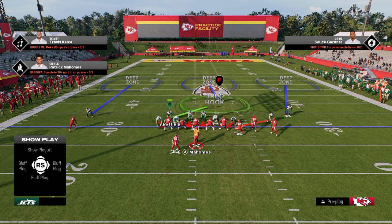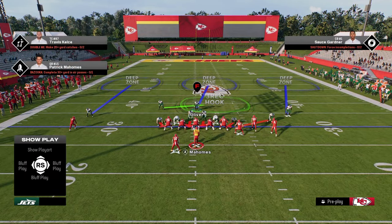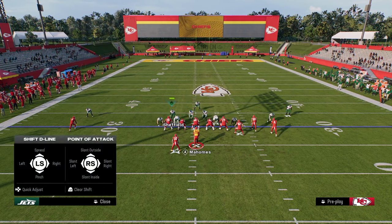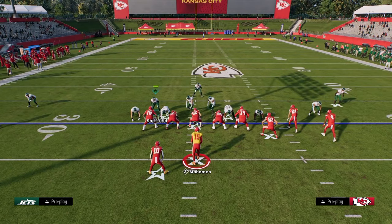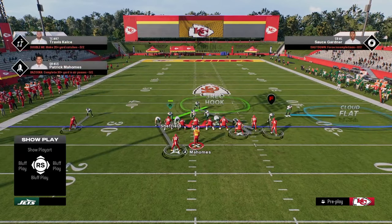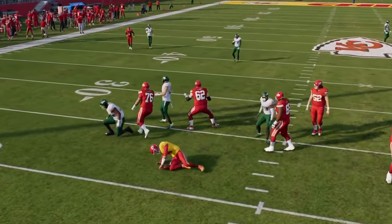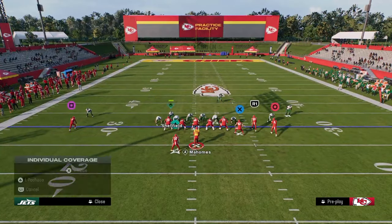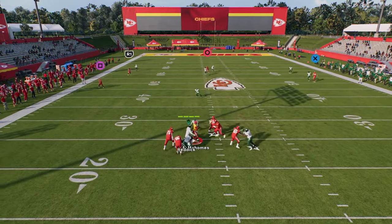Another underrated defense for bunch: when you move players manually they play cross man a lot better. You can man the safety on the slot, man the blitzing slot corner on the outside guy, and man the defensive end onto the tight end — literally just run a man-to-man defense across the board. I would shade universally inside since you don't have safety help, and put the outside third on the right side in a cloud to help bracket any corner routes. Watch these manned-up DNs play — they just play stuff man. I love this defense against bunch.